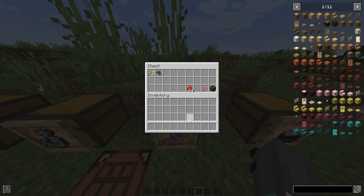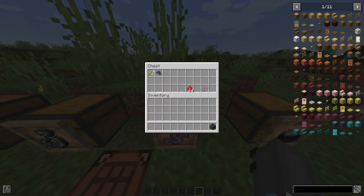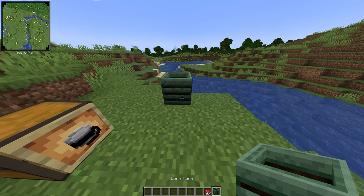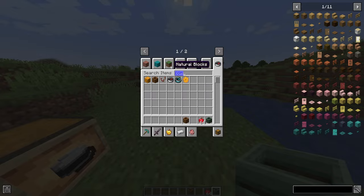To get worms you need something called a worm farm. You craft this just with some oak planks, fences, and a dirt block — really simple. It basically works the same as a composter, apart from the fact it's a retextured composter. Let me just show you that right now.